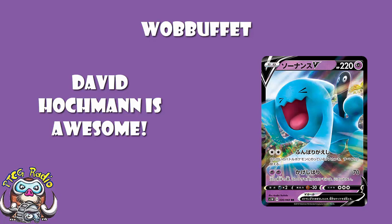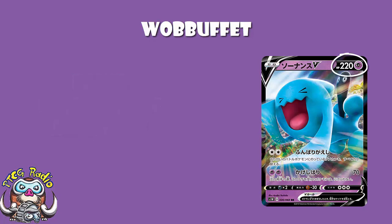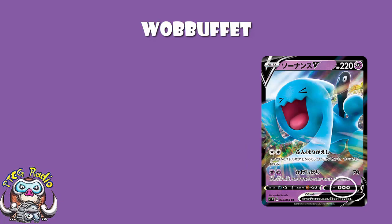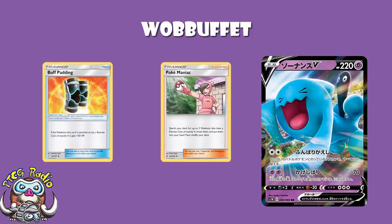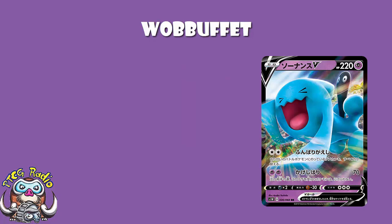220 HP is high — it's right up there with stuff like Regirock V. So far, 220 is the high end of Pokemon V. The Retreat Cost of 3 is kind of annoying because it's not low, but it's not high enough to use Pokemaniac or Buff Padding to get yourself a little bit of extra buffness. Anytime I see a Retreat Cost of 3 I'm just like, why can't it just be a Retreat Cost of 4? And we've got a weakness to Darkness here, because it's a Psychic Pokemon. Nowadays Psychic Pokemon have a weakness to Darkness and a resistance to Fighting.